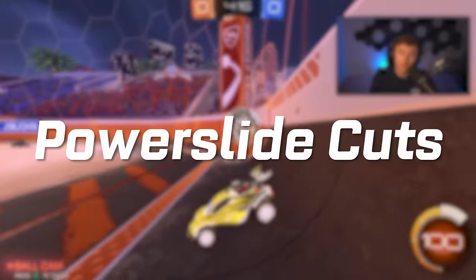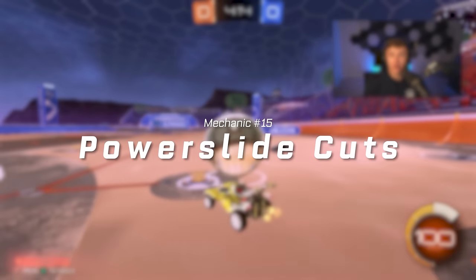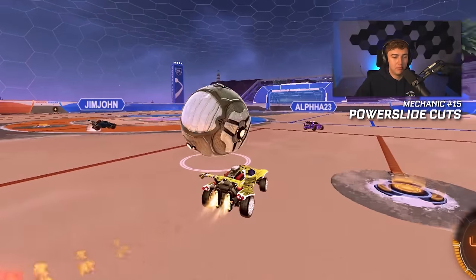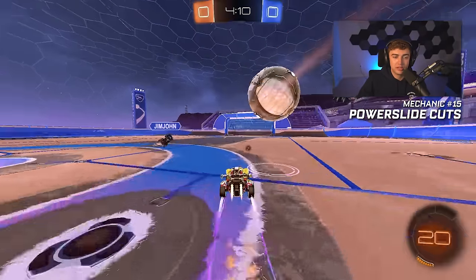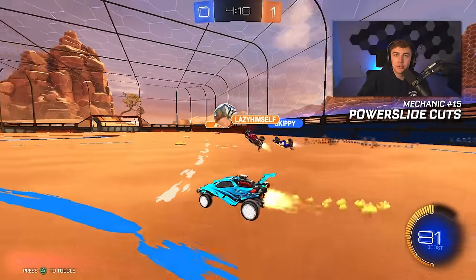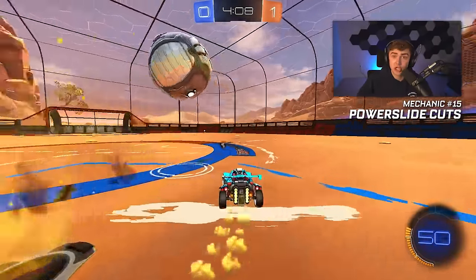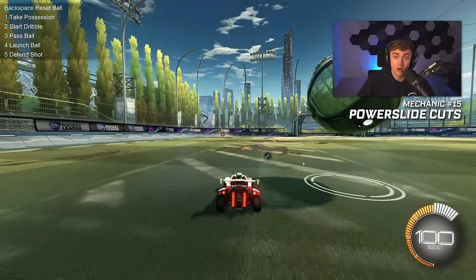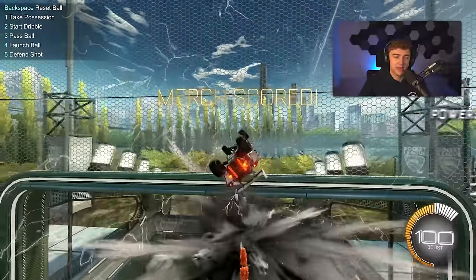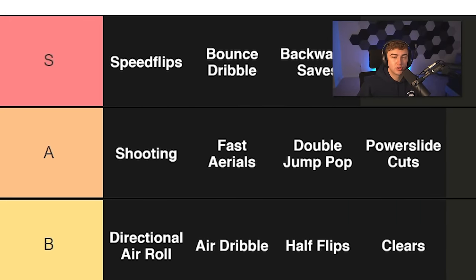Number fifteen: power slide cuts. Power slide cuts kind of go hand in hand with bounce dribbling — being able to get a cut on the ball and using power slide in general is so useful. It definitely has to be above air roll. Understanding how to control your ground sensitivity is a game changer. Most people can't recover well and lose so much momentum every time they land. Power slide cuts have got to be high up there — for sure A tier.